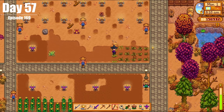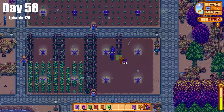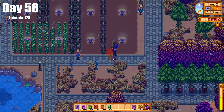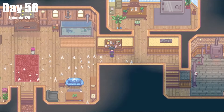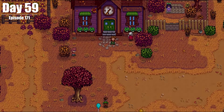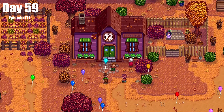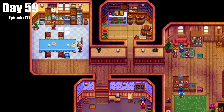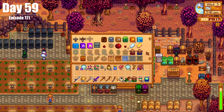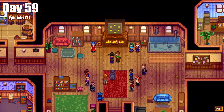Day 57, we had our first day of Fall, buying new seeds and getting some planting done. On Day 58, we finished our planting, but most importantly, we finished the Community Center — it took us ages, but we got it. On Day 59, we had our Community Center Celebration where everybody came together, balloons in the air, everyone so happy — the culmination of years of labor. We also made crab pots, oil makers, and witnessed the downfall of Joja Mart.